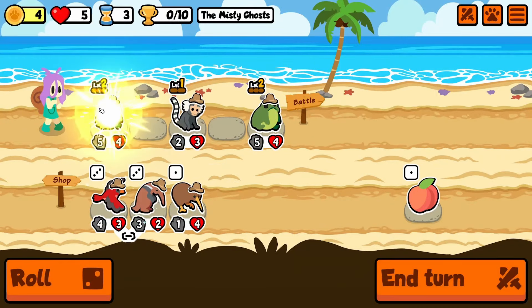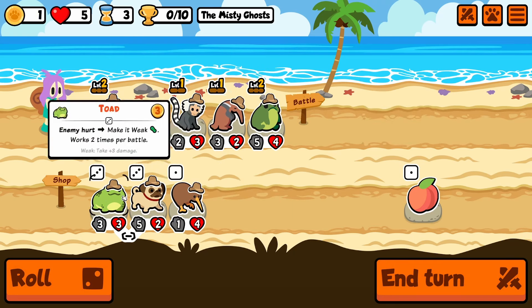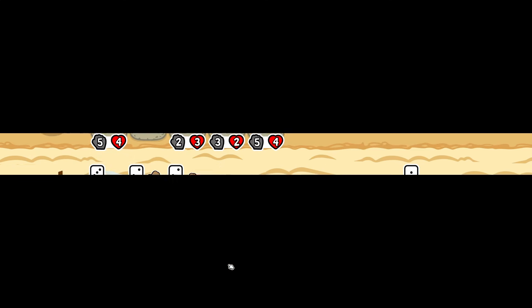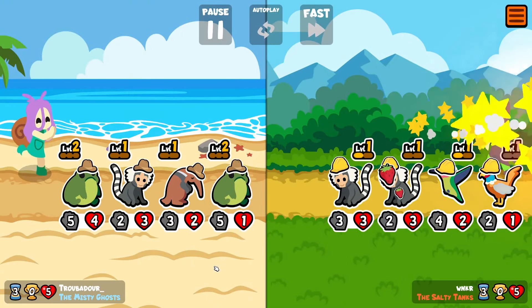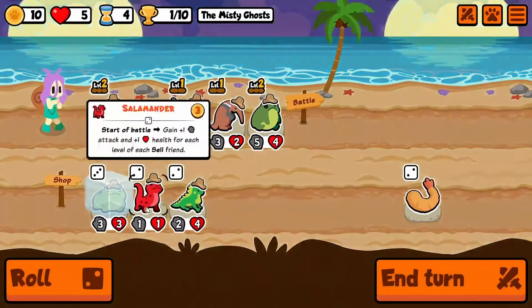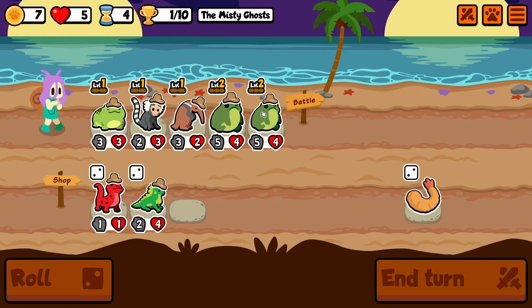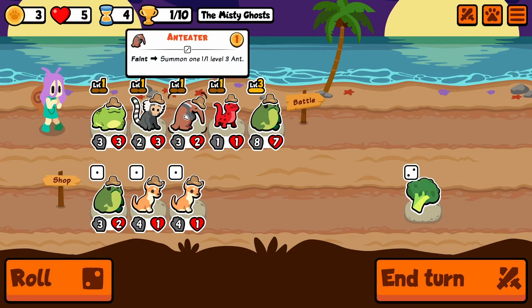Early on here, I already get the level 3 Frog, which is pretty darn sick because I can use that for some pivoting later — I can pivot some stats later onto any pet. I can also trigger a Starfish later and get a bunch of stats for my team. Honestly, it's amazing I got one as early as turn 3. I find myself running the giant cell unit like almost every single game just because it's just too much fun. I can't stop doing it.